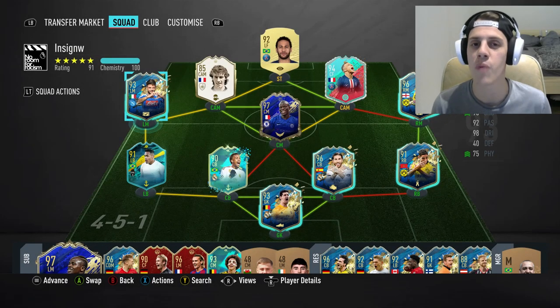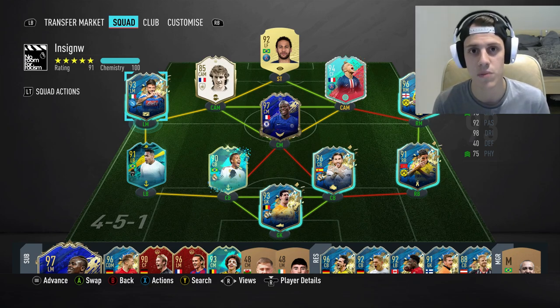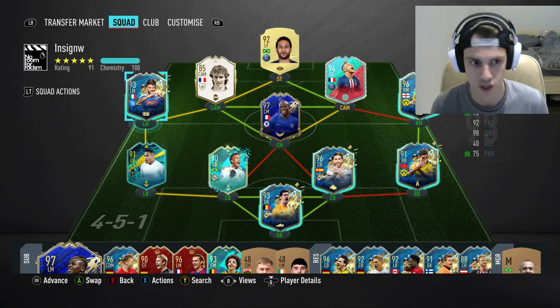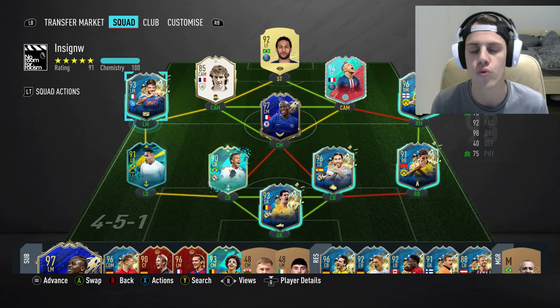Yo guys, what is going on? I'm OneFall and today we have another review. We're going to be taking a closer look at Team of the Season so far, Lorenzo Insigne. As you guys can see, I did use him in this team — I used him at the striker position in the 4-2 formation, but mainly as a central attacking mid in the 4-2-3-1 formation.